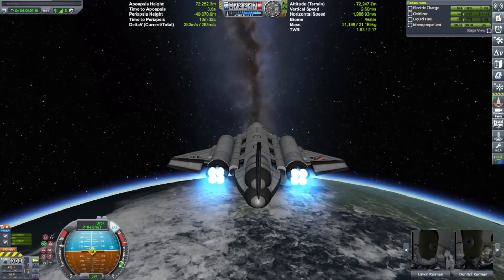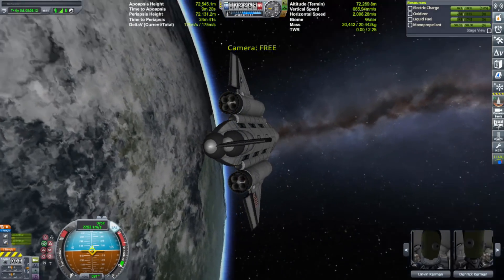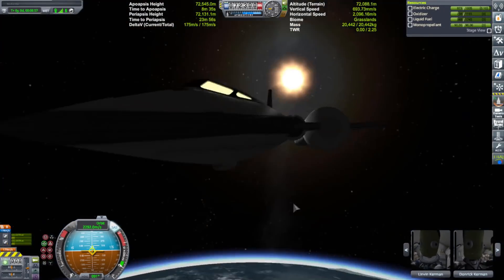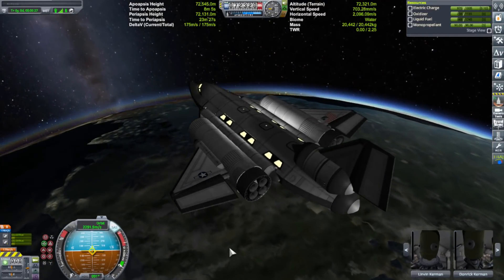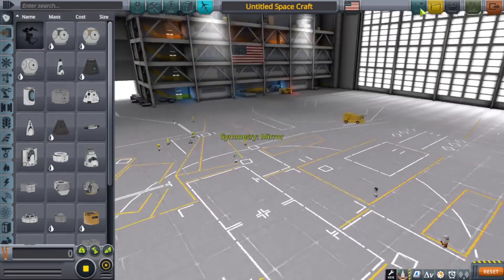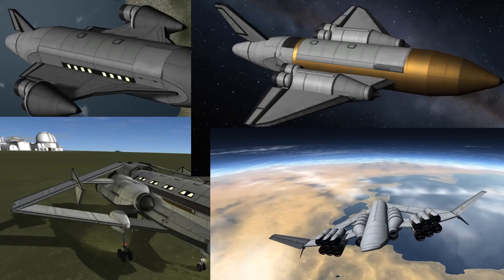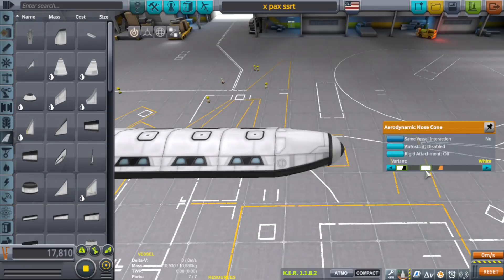If using one drop of fuel to get into orbit tickles your fancy, great — but SSRTs don't use air-breathing engines and are a completely different beast. They look at air-breathing SSTOs and hawk a loogie in their direction. It is rebellious, renegade, going against every conventional idea of what a spaceplane SSTO should be. It looks in the face of fuel consumption and horribly long flight times and spits on it — all while looking cool as hell.